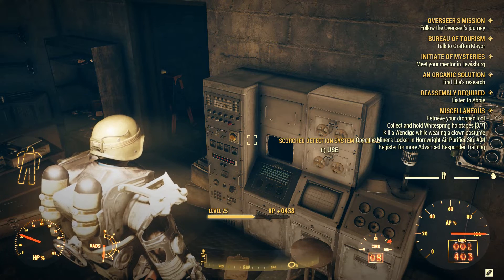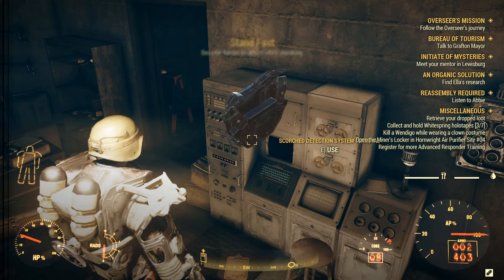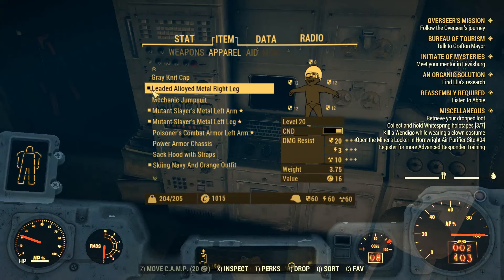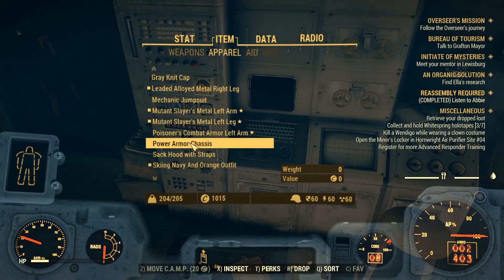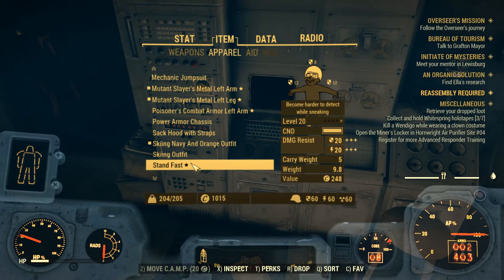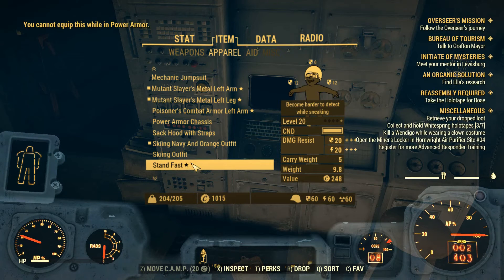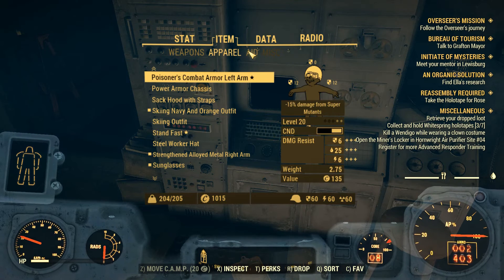As usual you will have to listen to Abby for your first mission update, but I can tell you already that you will have to pick up a holotape that is in the main table, so you can head there and pick it up. It's a tape for Rose, which you will deliver to her in a later stage of this mission.